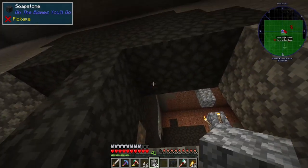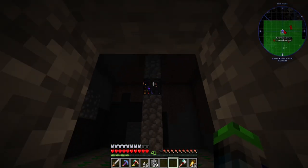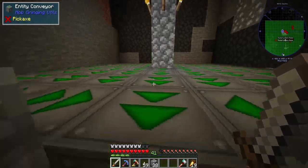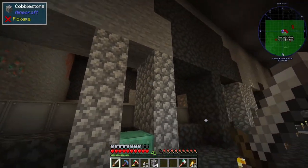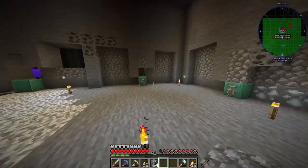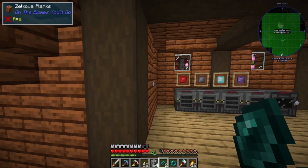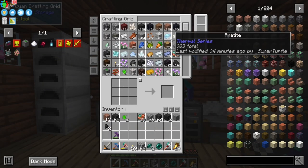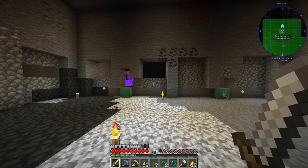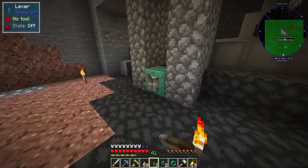We're getting bones from wither skeletons, but I also want a specific skeleton spawner for regular bones and arrows. Those spawners are all in. We're going to have to wait on cave spiders since it'll be a slightly different setup. These guys are all working — I just forgot the levers! I forgot the levers — how crazy. I was planning on decorating the room but I don't think we have time in this video.